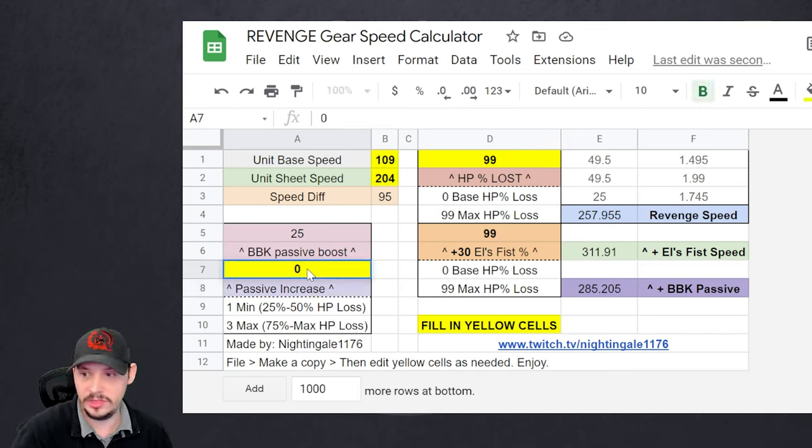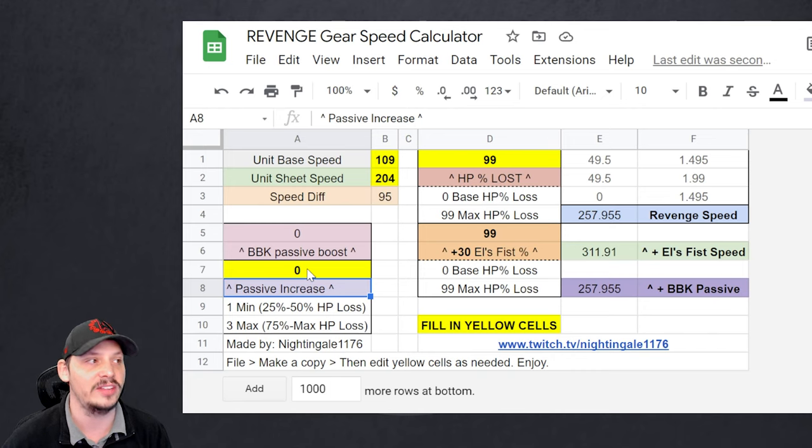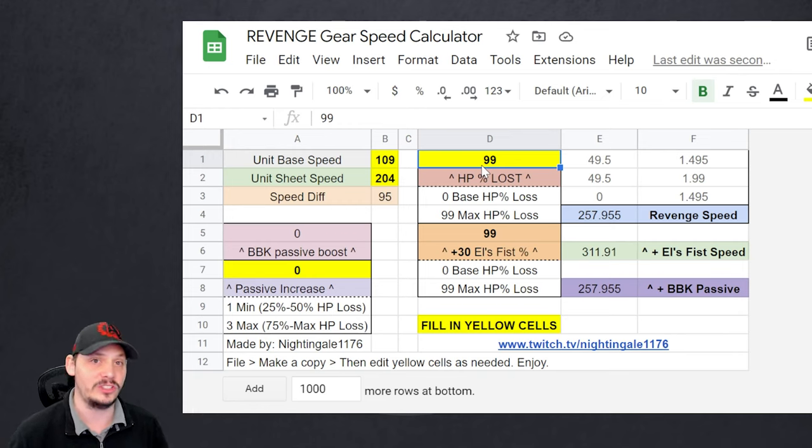Note that this calculator is only for revenge set — this won't work for speed set. Also, someone on stream asked: L's Fist is a warrior artifact, not assassin — correct. The arrows in the calculator just mean revenge set plus L's Fist; that's all it indicates. This tool lets you calculate your unit's speed at various HP thresholds so you can figure out where your speed throttling is going to be.